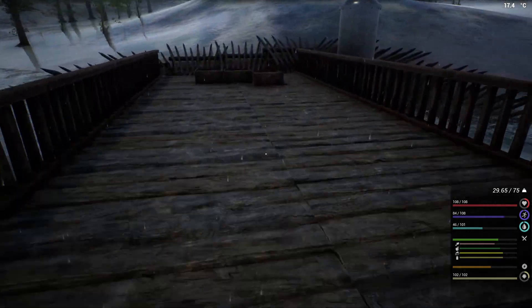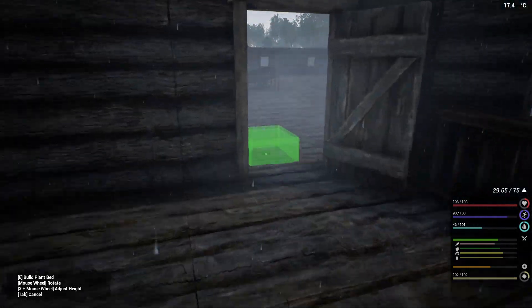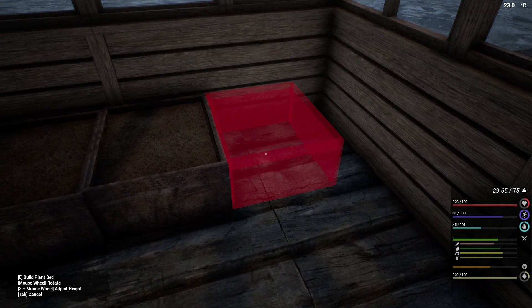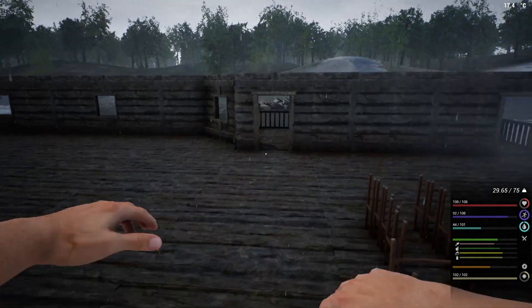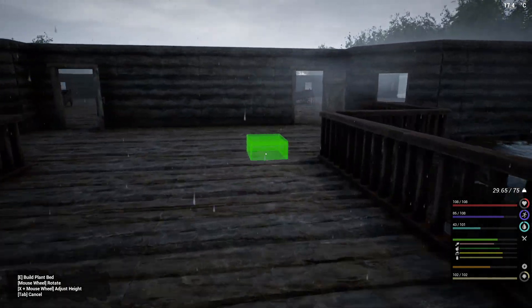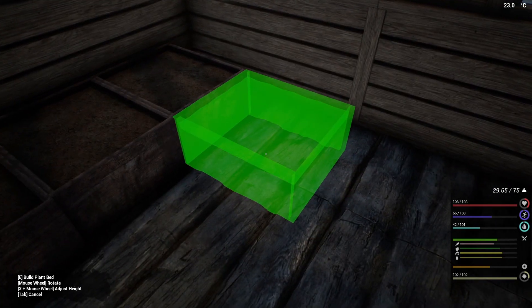Just a couple more plant beds to go back there. It would be nice if you could just stack this onto your cart. I really need to get an area set up just for carts, or a lot more butcher tables. As someone had said, make another butcher's table - I so want to. That way we can store some animals on the tables. But yeah, let's just get this part done first.